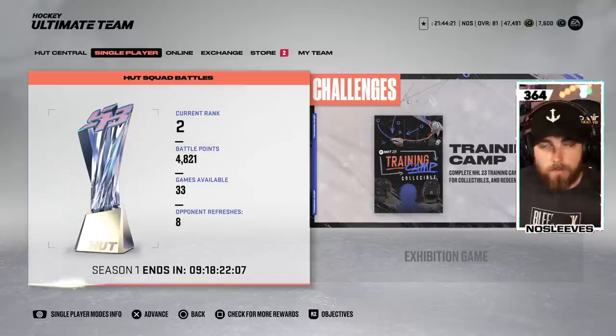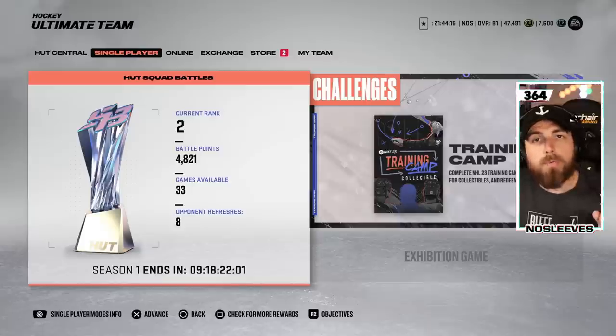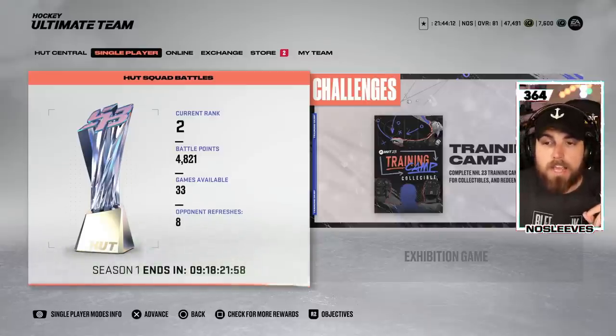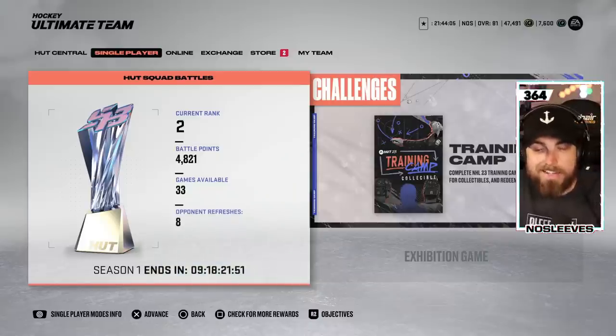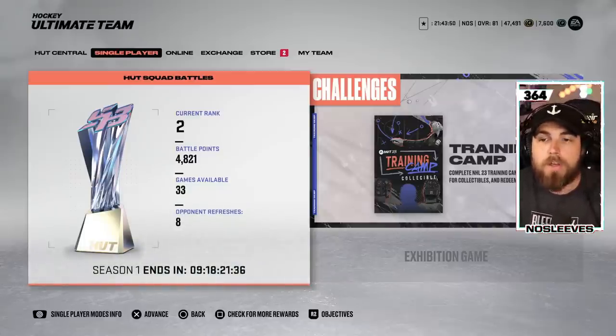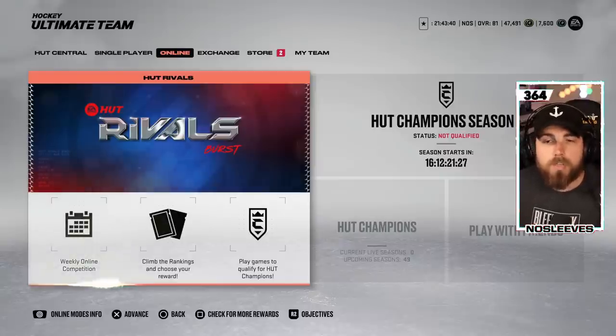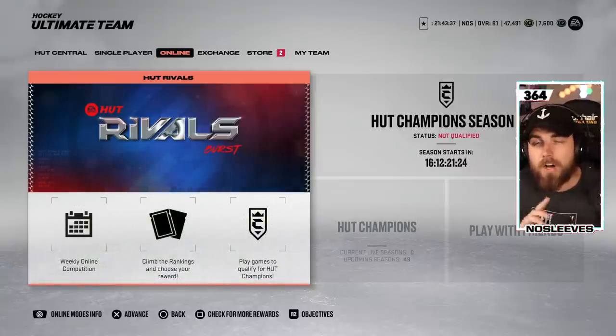The reason I'm suggesting burning through challenges and HUT Rush first: you want to build up your team before going online into Rivals, especially if you're not spending money. There's no rush for squad battles right now — Season 1 will end in nine days at the time of this video. There's no reason to rush in immediately, so take your time, build up your team, and then squad battles will be a little bit easier for you.